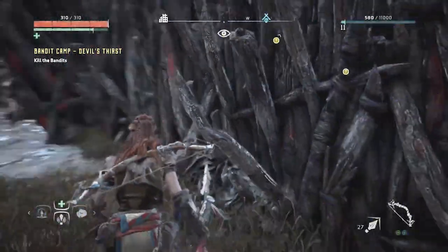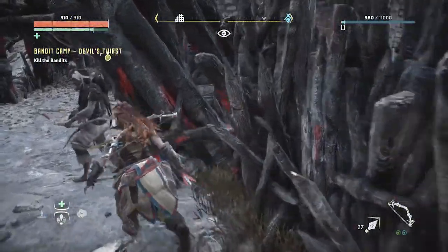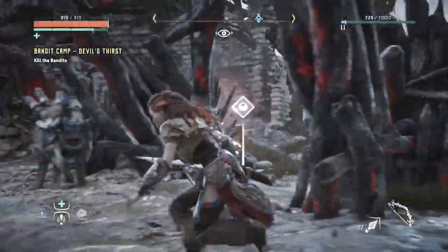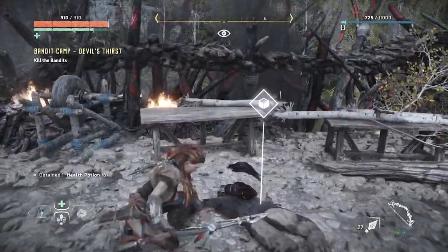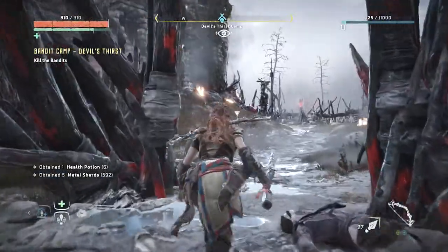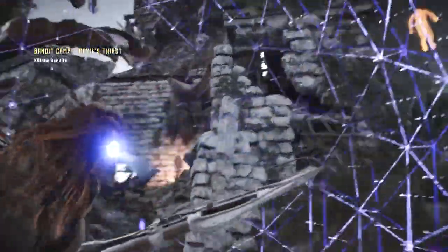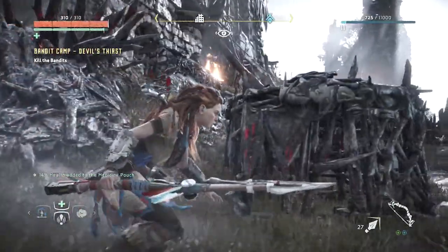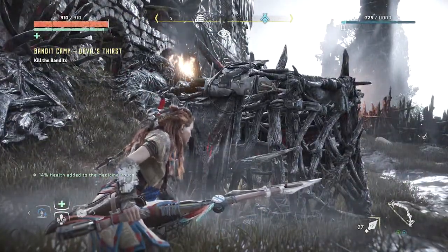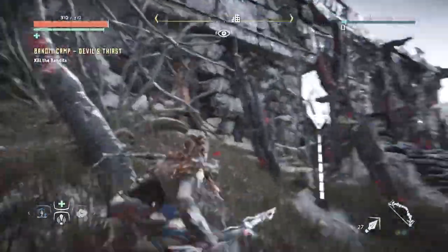This is the last guy — hopefully I can get him as he comes around the corner. Tag — I know where you are. That felt cool. Now there are two, and I think a third in the back. Metal shards — that's the currency. The red marker is a bandit campfire I can't access yet. Quiet, Cortana! My phone turned on in my pocket — Cortana wanted to be part of the let's play. This isn't Xbox!